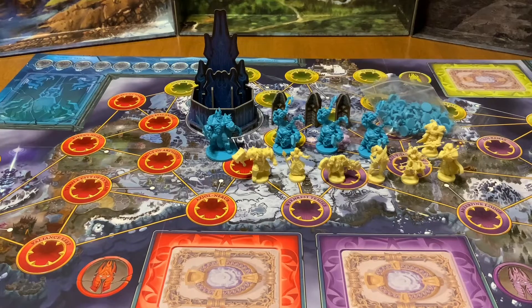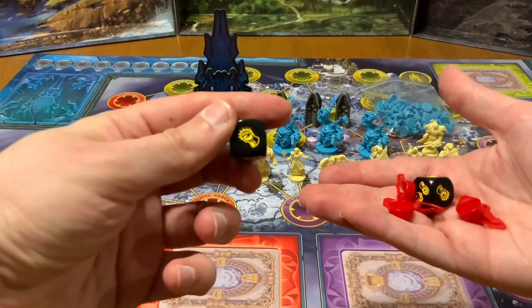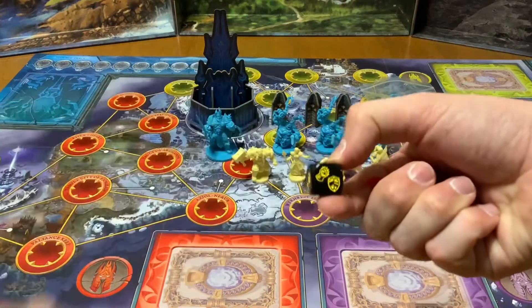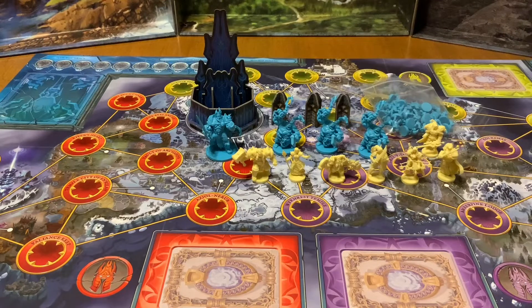That's it for the character minis. We also have a baggie with some markers and some dice. Let me show you what the dice look like. I haven't played the game so I don't know what to expect, but so far it seems like I might like it very much. This is exactly the type of game I enjoy having. Almost done here — there are some cards that look like they might be objectives.